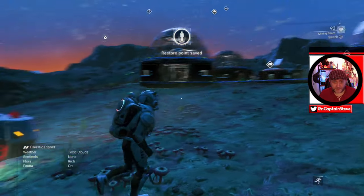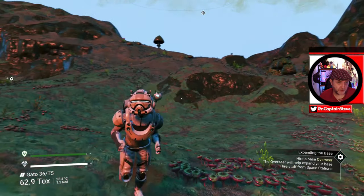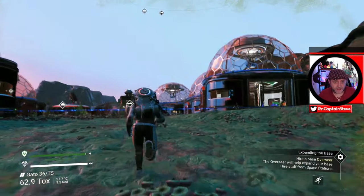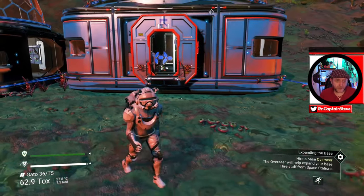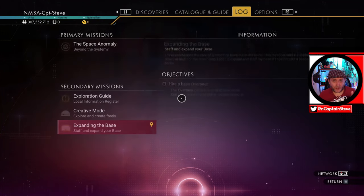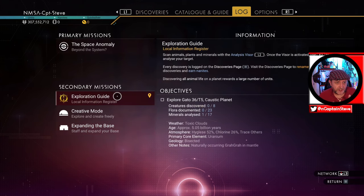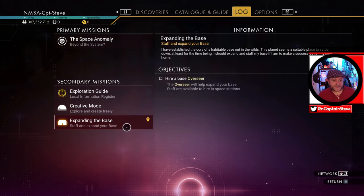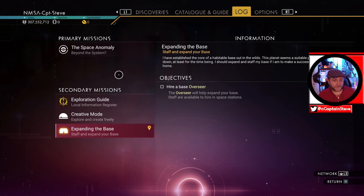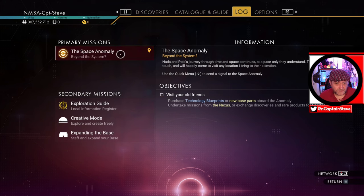That's pretty much the basics — how to remove yourself from the tutorial step of having to find your ship, fix your ship, and all the survival steps. What you have now is a nice little base to do all the different story missions that are going to be opened up to you. To start the story missions, go into your menu, go over to Log, and you can pick up whichever one you want to do. Hit up Space Anomaly at the top, or Expand the Base — they're the two you want to be doing.